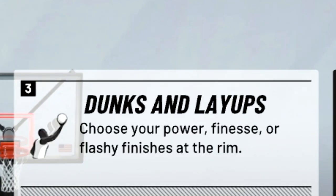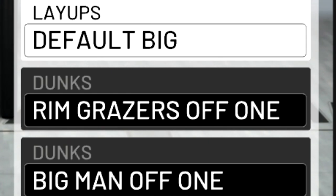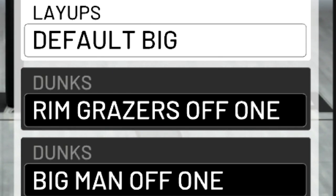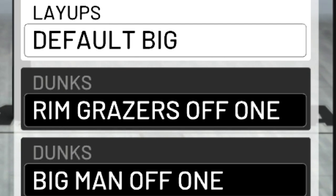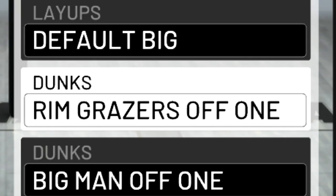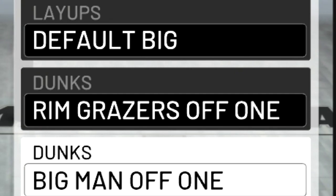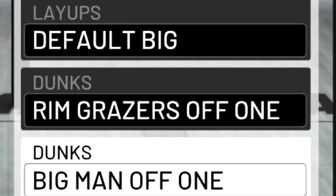Last but not least, I'll show you guys my layups and dunks. As you can see, I don't have many layups or dunks on because this big man I'm using does not have a high driving dunk at all — I think my driving dunk is a 44 or something like that. So my layup package is default big, that's the only one I can get. For my dunks, I have rimgracers off 1 and big man off 1, which are actually pretty good considering my driving dunk is super low. These are probably the best 2 dunk packages with a low driving dunk.